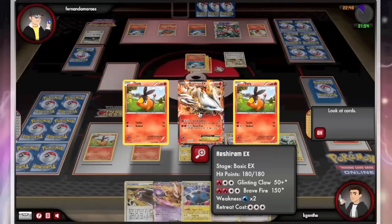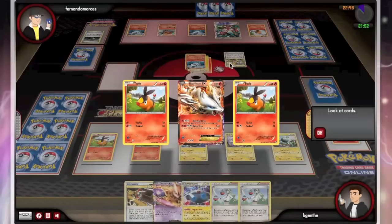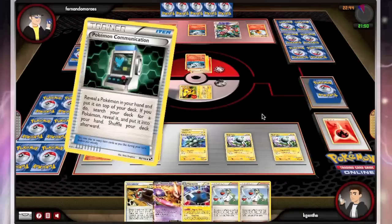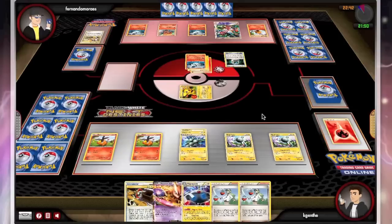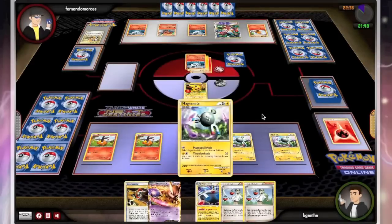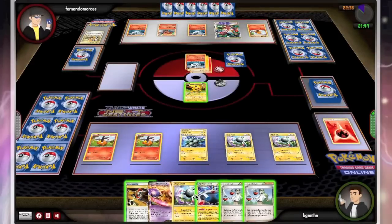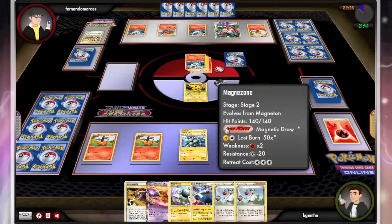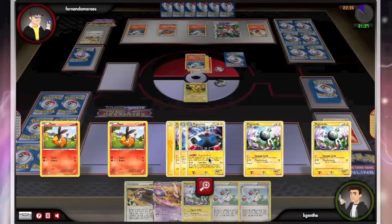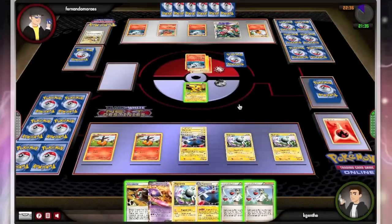Rush EX will take out Magnezone, but again I just see four prizes — 2-1 RDL. I guess he could get the Emboar. He undoes that and just passes when I wake up. I'll just get Magnezone, might as well just Magnetic Draw for one — get another Magnezone.